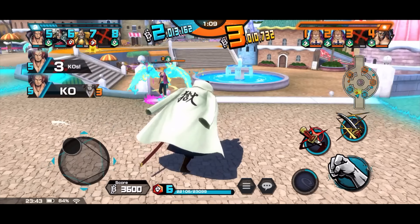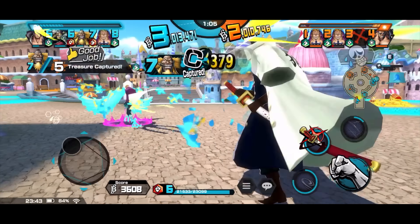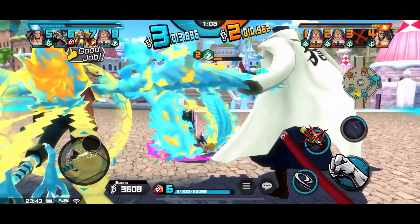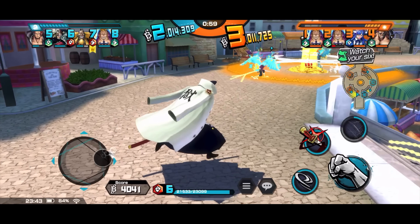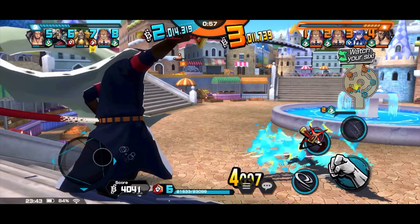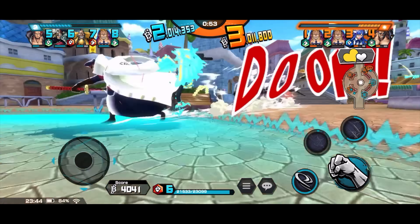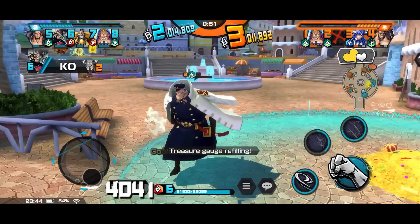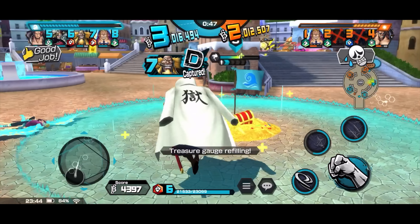Skill two has multiple hits as well, which is pretty good to go against Akainu, even though Shiryu against Akainu is not actually the best option — he's definitely not made to counter Akainu, especially when they have a similar element.